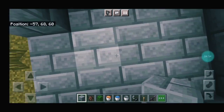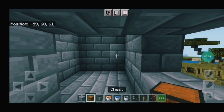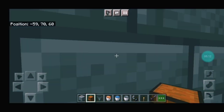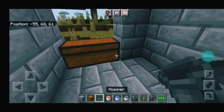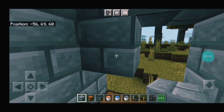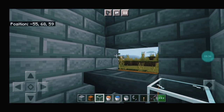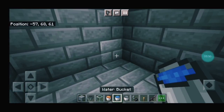Now we're going to the bottom. I'm going to put a little bit of leaf. You can make an elemental here.